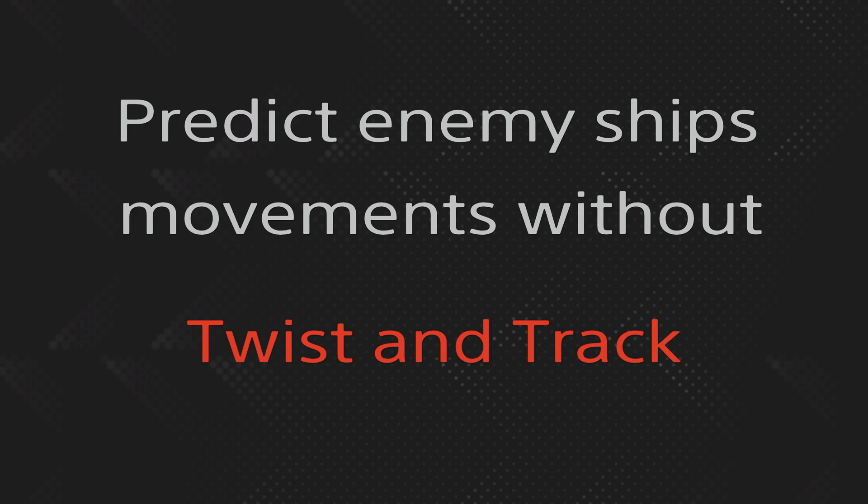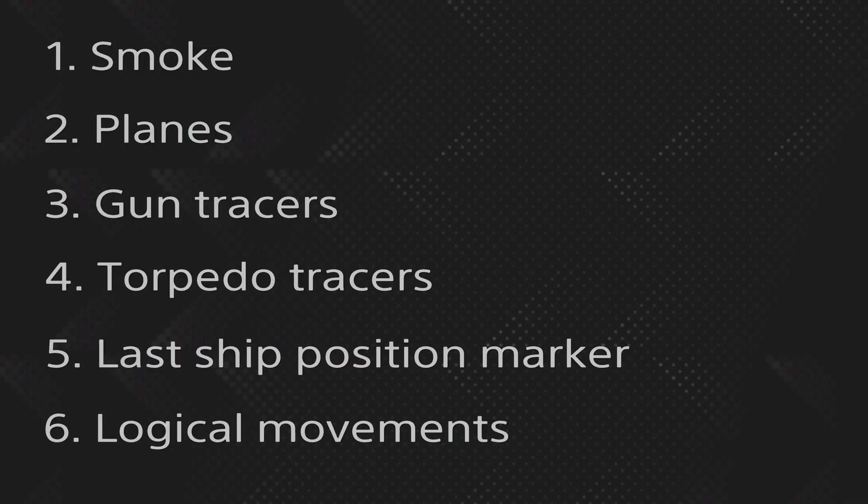So having said that, let's get started. We're talking about six major signs and things you can read to guess the enemy positions. In a game, if you press your console button for the in-game map where you get the full screen map, on this map you can see the first five bullets I've put up on the screen.